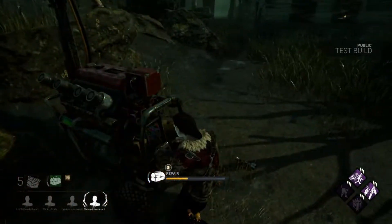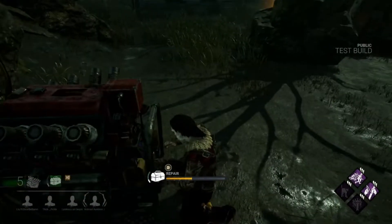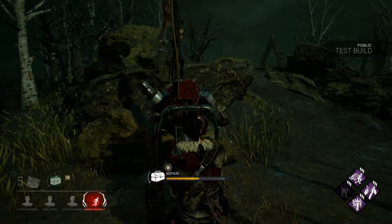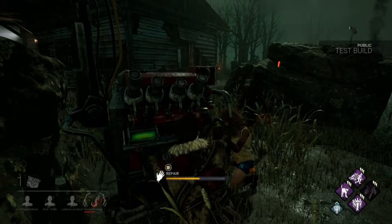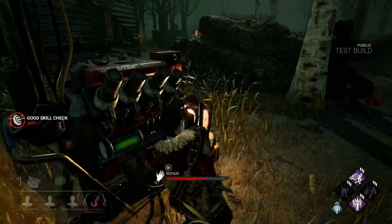Whenever possible, always be looking for something to do — whether that's saving a teammate, working on a generator, opening a chest, cleansing a totem, or looping the killer. Making sure you utilize your time wisely can often be the difference between pipping and de-pipping.